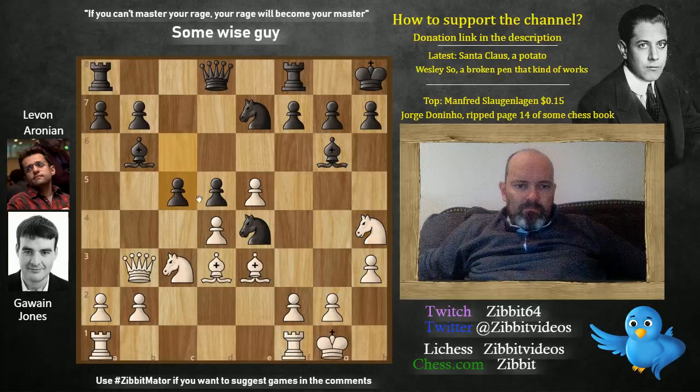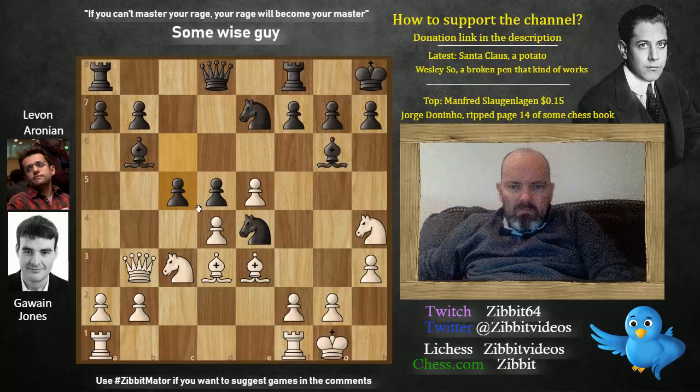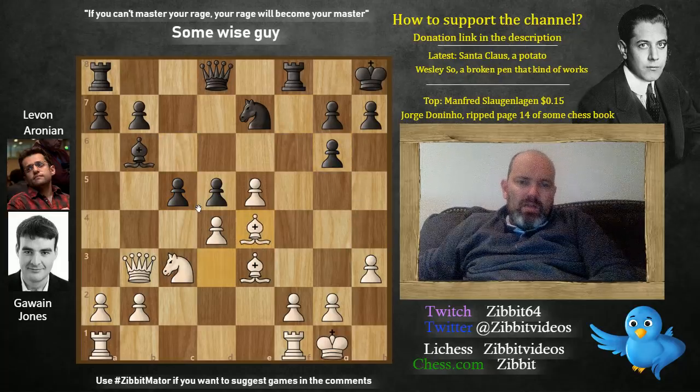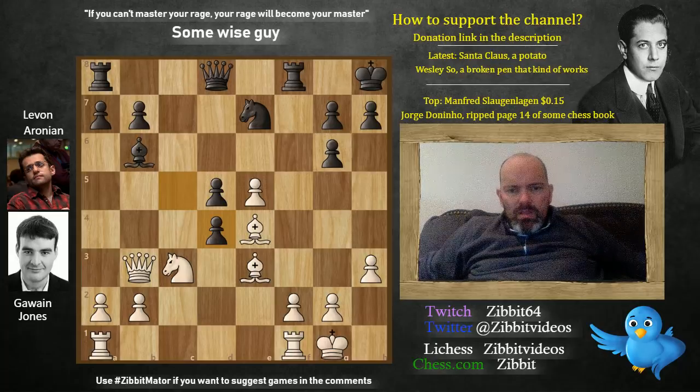We have c5 now — big tension in the center. So we scroll forward: knight takes g6 check, bishop here, and now bishop takes e4. We have massive complications — c takes d4. What's going on here? To be honest, I'm not so sure.